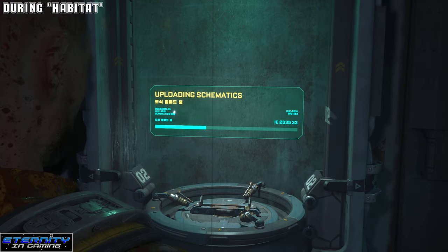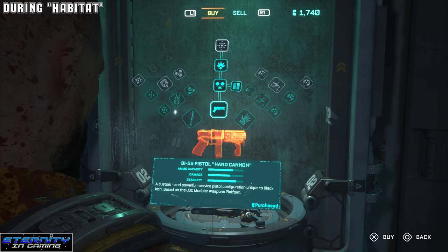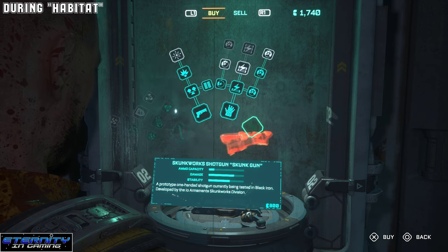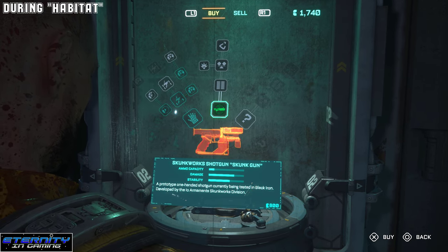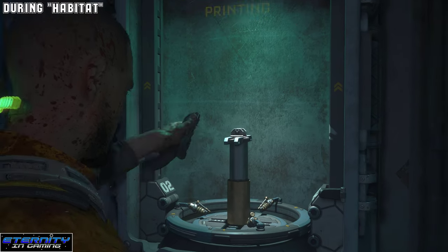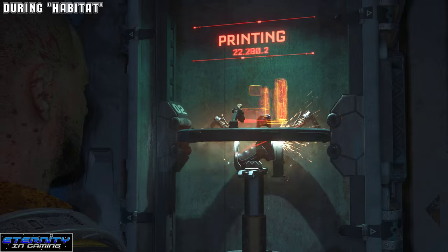Just bring the schematic back to the reforge in the previous room. You learn it and then you gotta craft it. This one costs 800 credits, so just craft it if you want. And I'll show the gun — that's pretty much it.